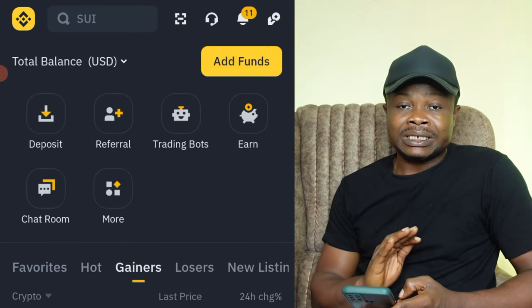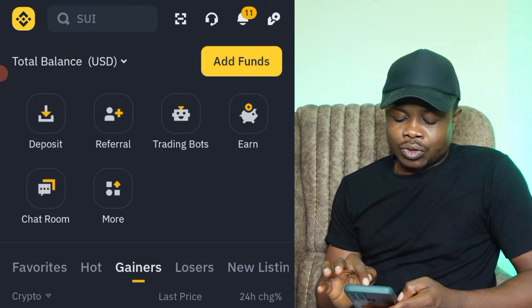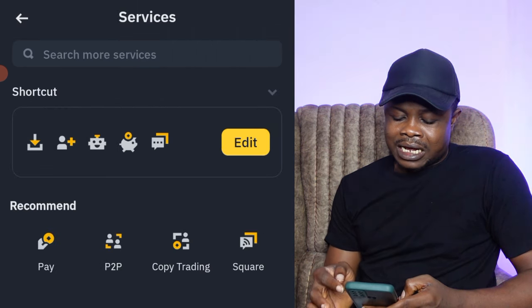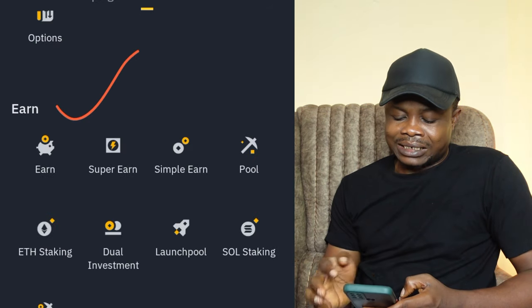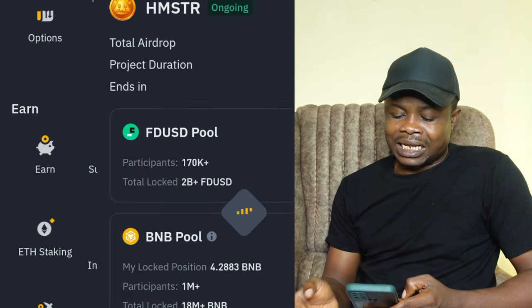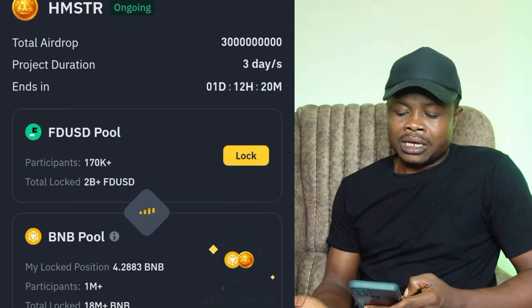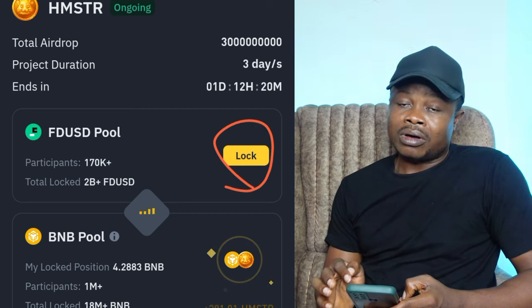If you don't want to go through the search shortcut, come to the home page of your Binance app, click on the 'More' option, then scroll down until you get to the 'Earn' tab option. There you will see 'Launch Pool' — go ahead and click on it and it will bring you to the Launchpool page.